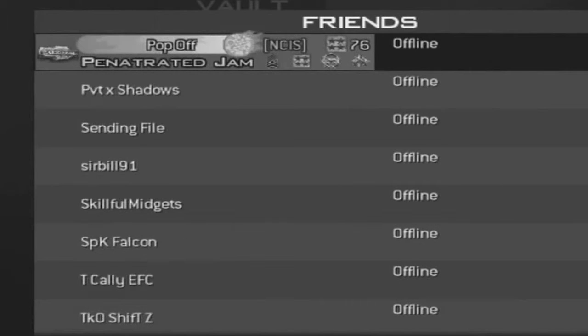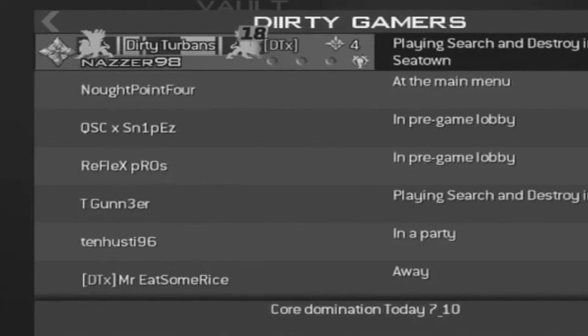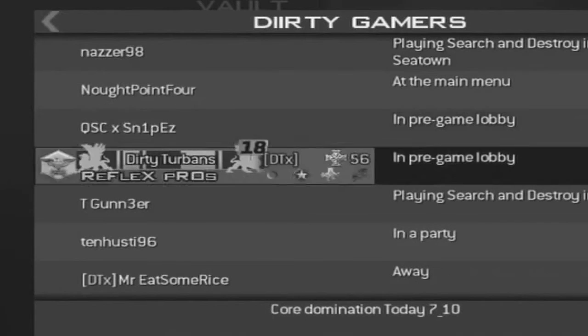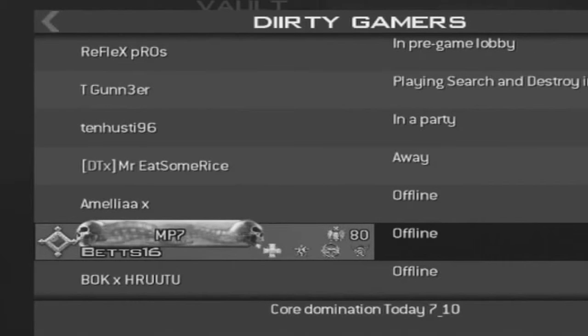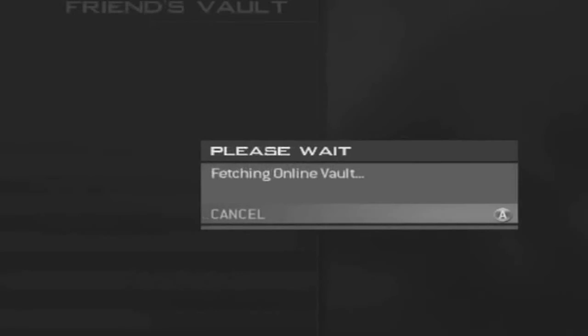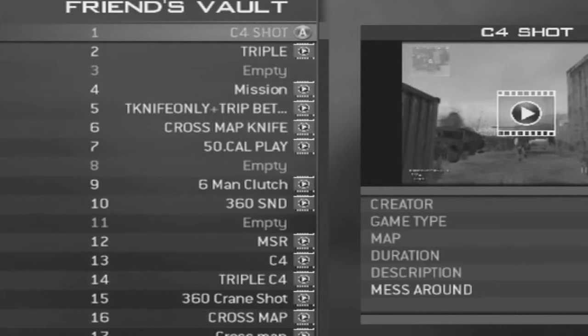So what I did was go across to my clan list and find the 20th prestige gamer tag — very good person. All you want to do then is click on their name so you're looking inside their vault. You don't want to click on anything in their vault — I just clicked on his name. Then while you're in his vault you want to join your friend's game who was in the lobby.